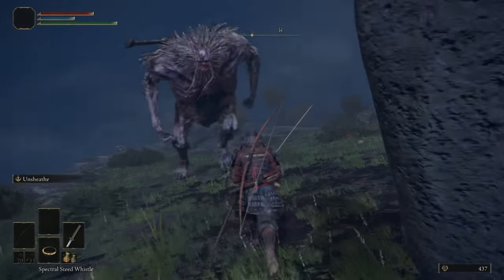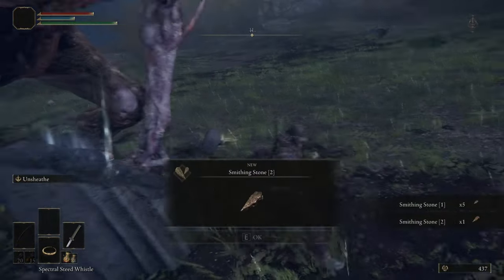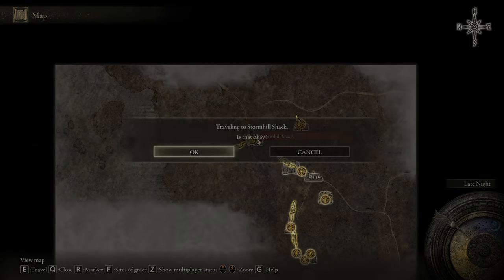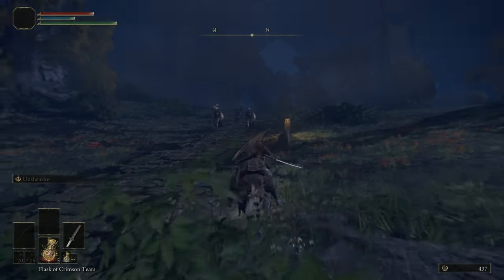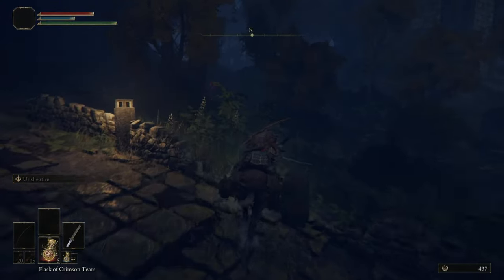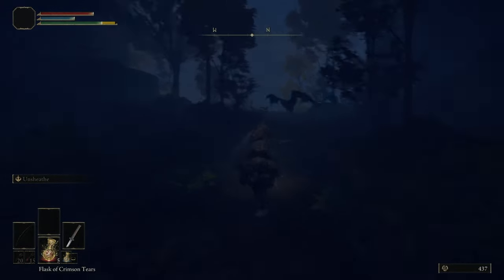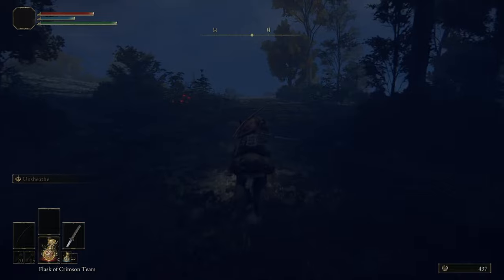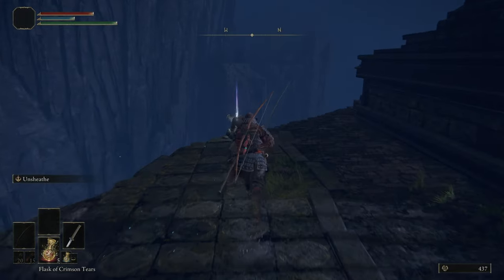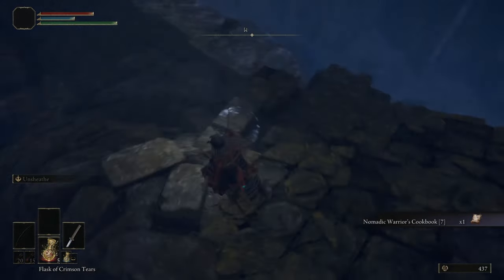Do you see these giants? Bait one into hitting this statue - hello. Once you grab that, Thornhill Shack - we're gonna ride up the road and run off to the side here. We're gonna keep following the road. I think this is a cookbook or something - we don't need that, but it's there.